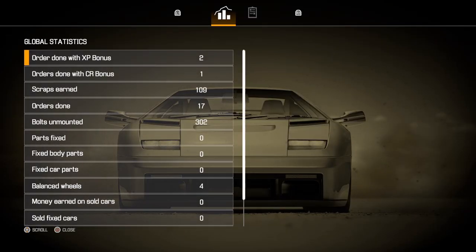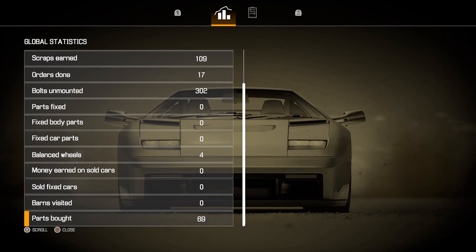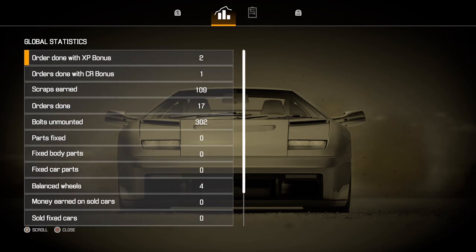The last item at the bottom is called Extras — this is like global statistics. You can go through and see how many bolts you've unbolted, how much scrap you've earned, barns you've visited, parts bought — all your statistics right here. It's really awesome to see how much work you've actually done in the game.